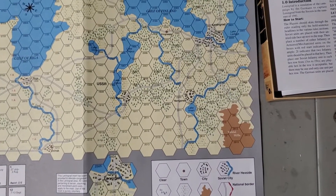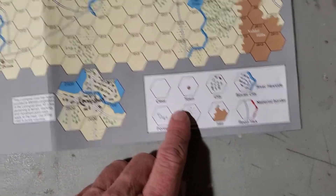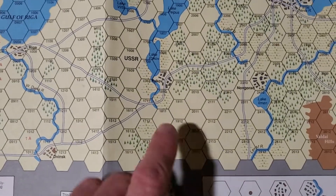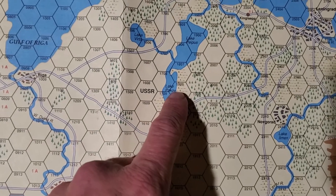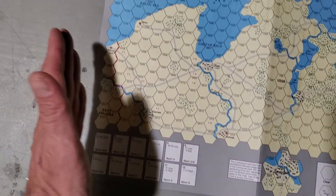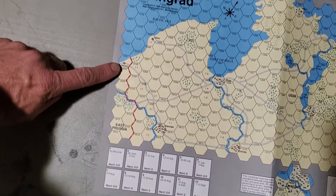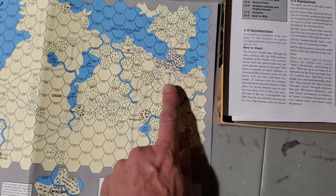There are swamps — here's the swamp lands. There are swamp lands, forests, and roads. The Germans start behind this red line and they sweep this way up towards Leningrad.